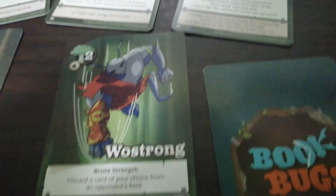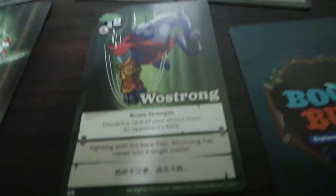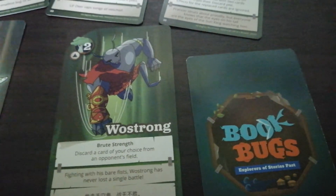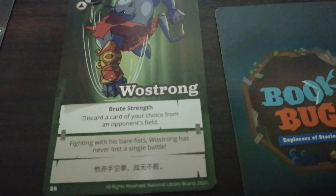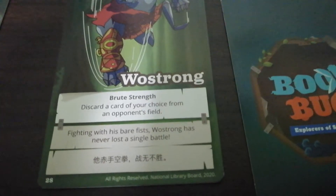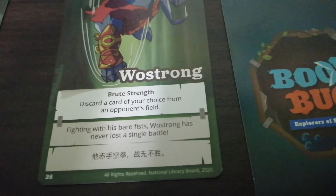Next one — this guy's name is so funny: Was Strong. Not strong anymore, that's why he's so sad. This one is different: still broccoli and number two, but now it's a triangle — maybe it's supposed to be Illuminati and they just forgot to add stuff. His ability is 'Brute Strength': discard the card of your choice from an opponent's field. Fighting with his bare face, Was Strong has never lost a single battle.